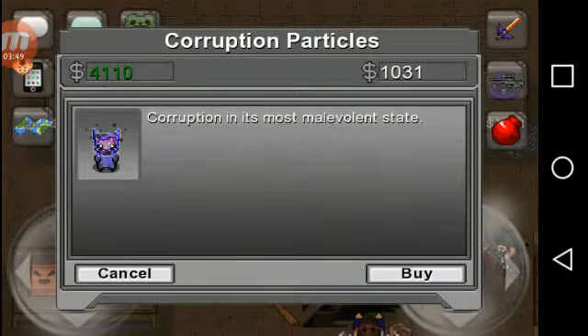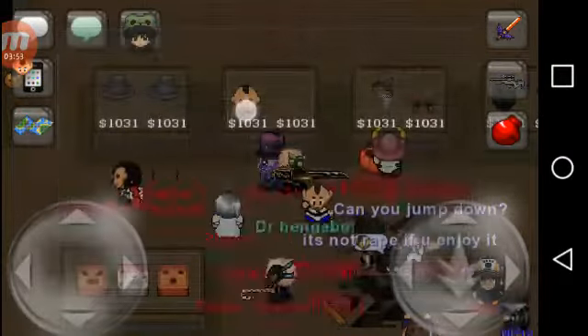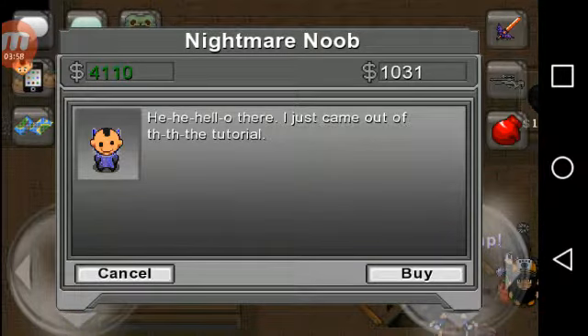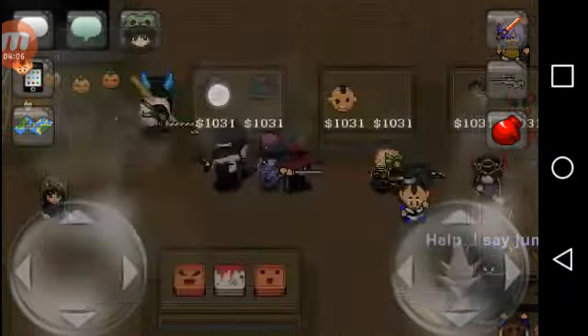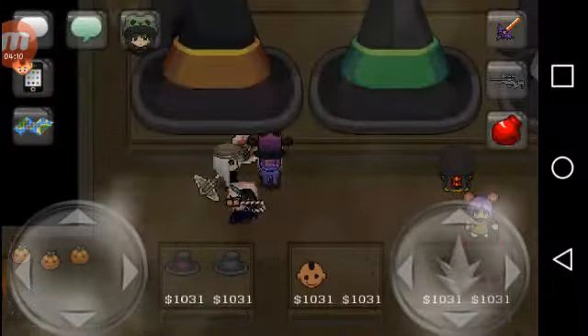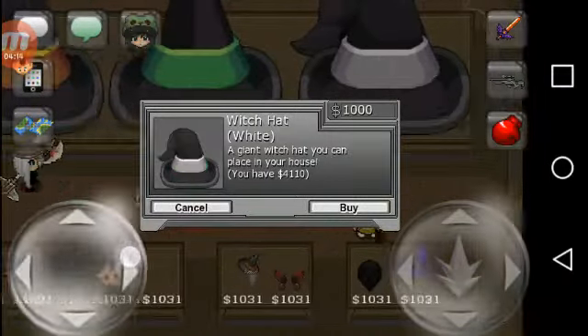Corruption particles. Nightmare noob — he just came out of the tutorial. Buckled witch hat, stolen from a shack in the woods. These are the giant witch hats which can be used on the top of your houses — there are only three different colors.